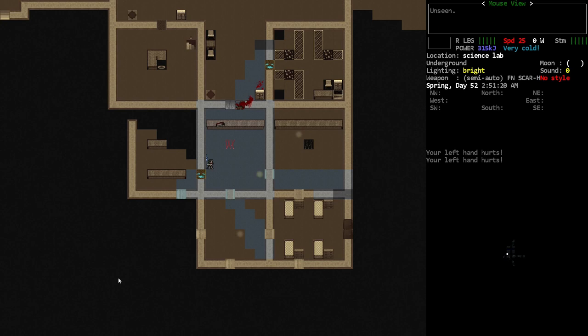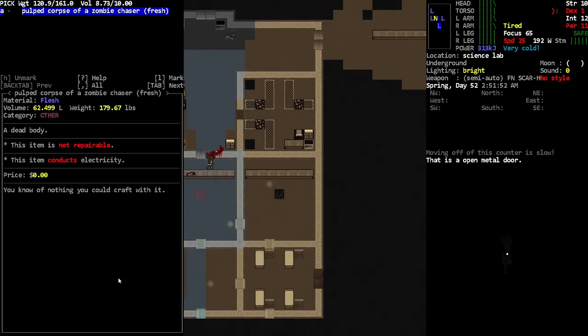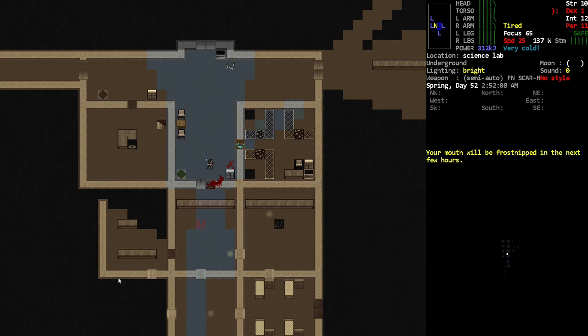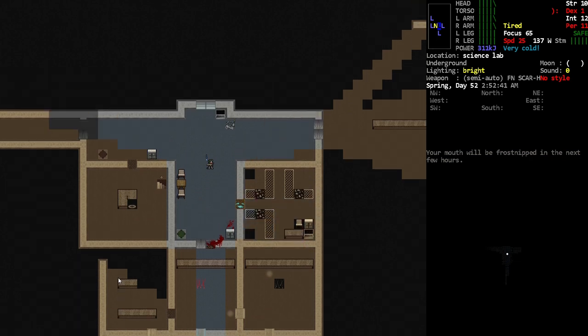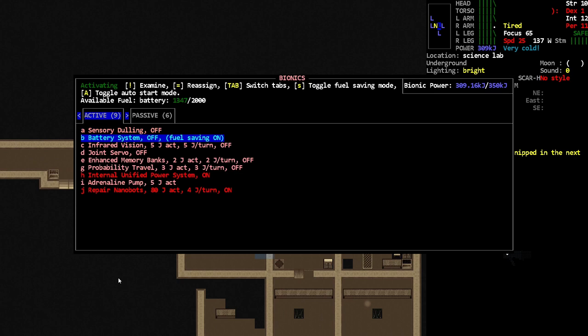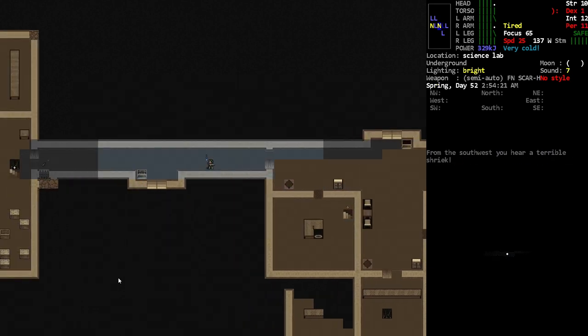Hey, Orange One here. We're still in the lab from last episode and I'm starting right where we left off. We need to get out of the lab because we're starting to get frostbite, which is starting to hurt us. Let's make our way out of here. I'm just curious how much power I have — I actually have a good amount of power.